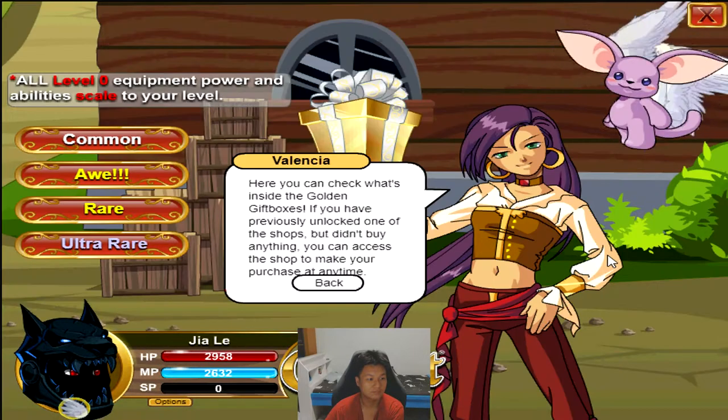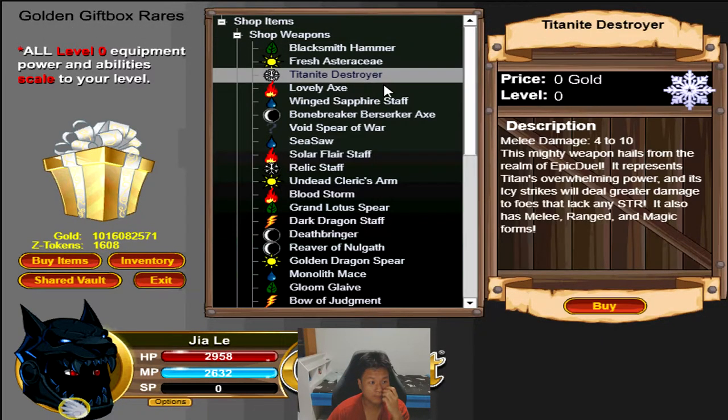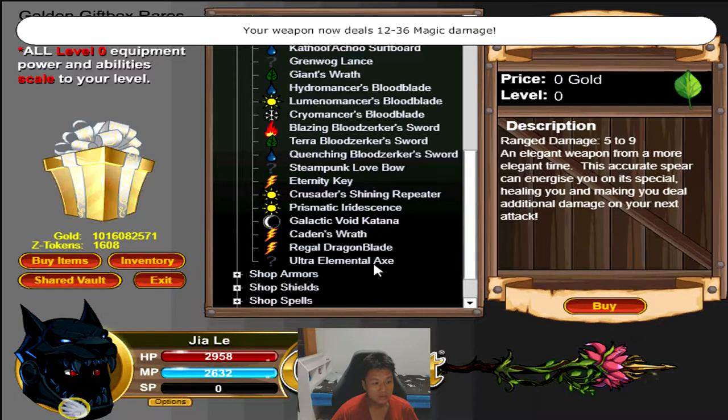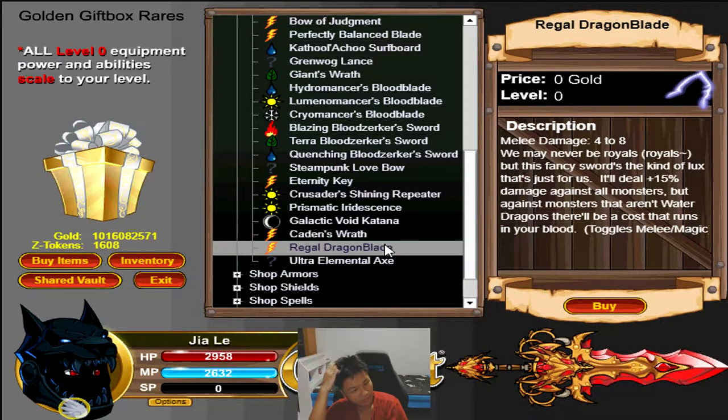Now let's move on to the rare shop and I'll try to go through all the items. Let's see what's new here. Bone Breaker Berserker X — I don't think that's new. Ultra Elemental X: this can swap elements between fire and ice, and also swap between melee, ranged, and magic. Not that great — it's a good compression weapon but not worth it in my opinion, as there are better battle compression weapons out there.